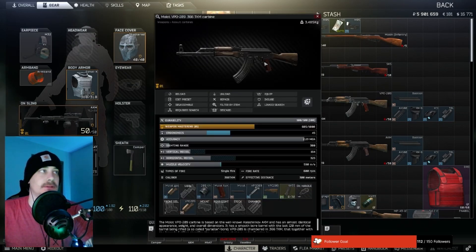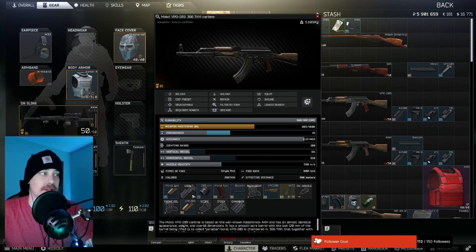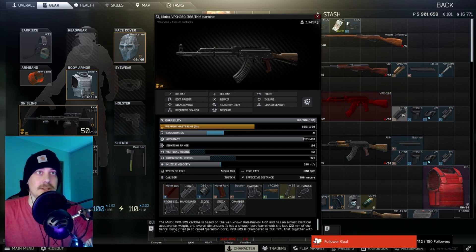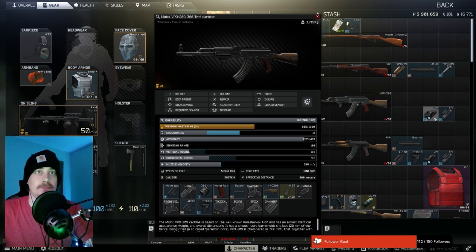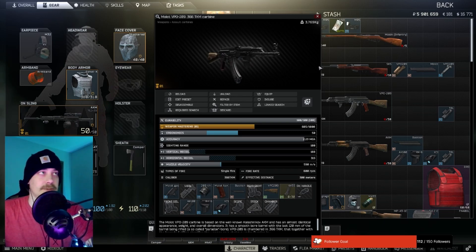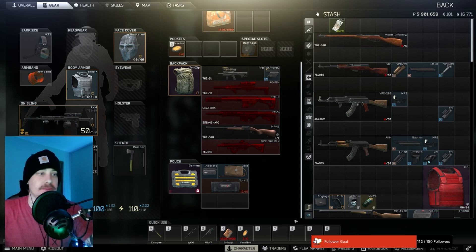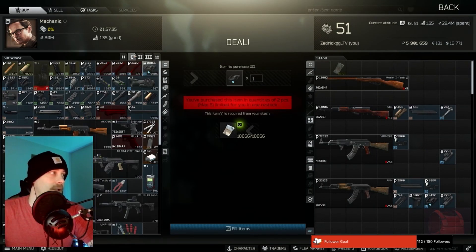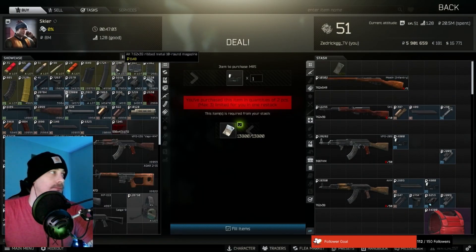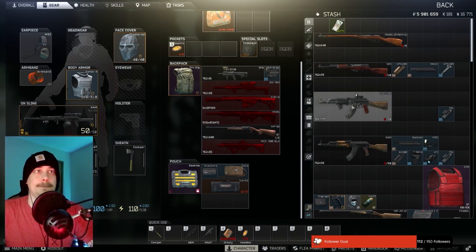Easy way to put these together: you come in here, take off the dust cover, and you have to take the VPO 209 sight off and the front sight. Then you'll be able to just throw that right on there. Take this handguard off, and you can put the AK-100 handguard on it, which you can get from Propor Level 1. Once you get that on there you can throw the foregrip on, then the TAC attachment on the side. I also get the MRS sight — it's my favorite red dot. You get it from Skier Level 1 for 13k. Throw that in there.